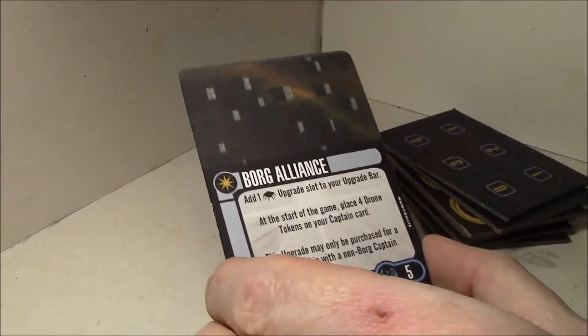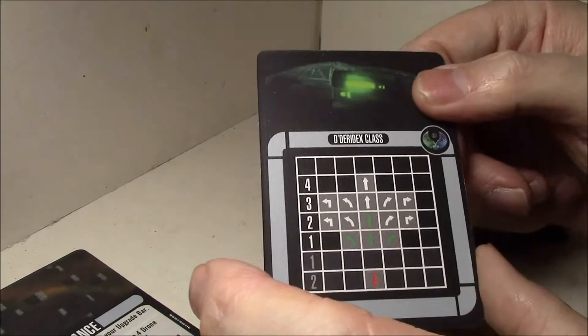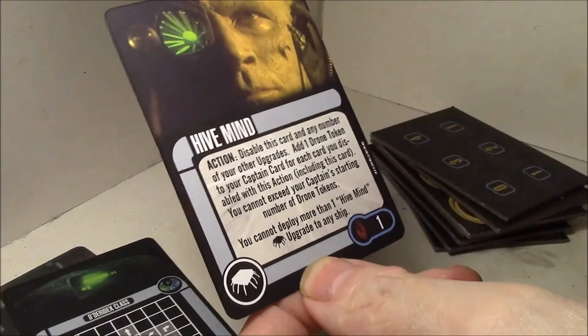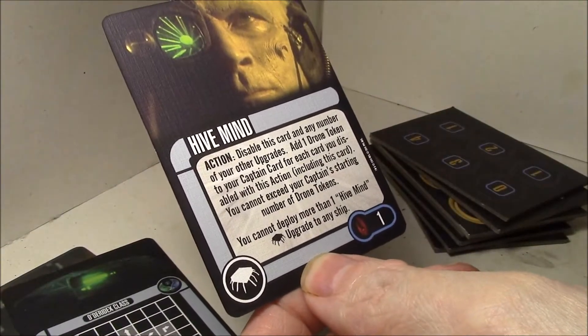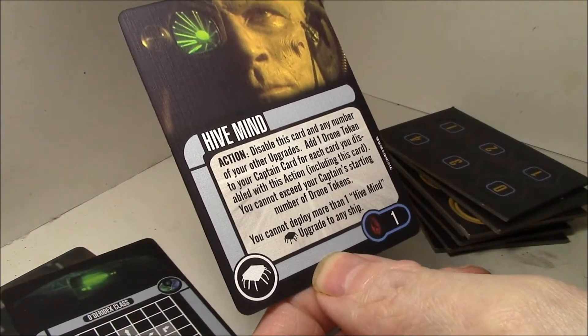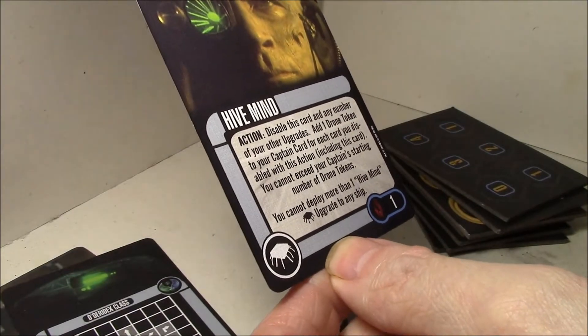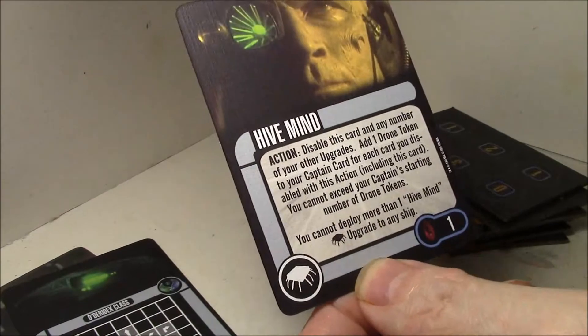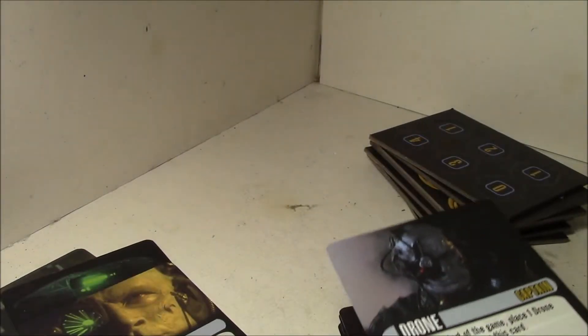Here's the movement chart - basic standard D'deridex class. Hive Mind for one point: action - disable this card and any number of your other upgrades, add one drone token to your captain card for each card you disabled with this action. You cannot use the captain skill as the starting number of drone tokens, and you cannot deploy more than one Hive Mind to any ship.